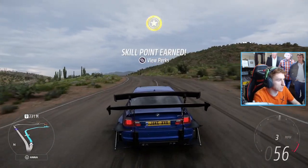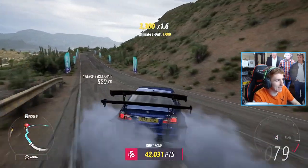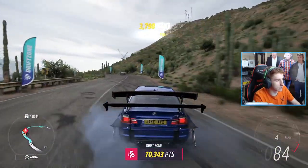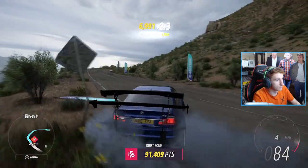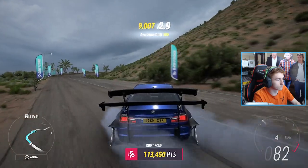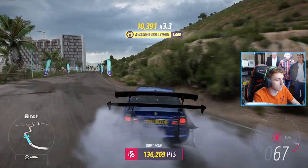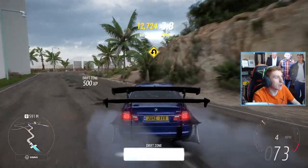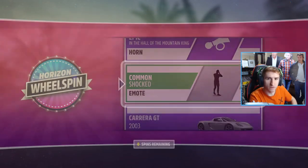I need to do this drift zone for my story progress. I'm determined to get three stars - I know I can do it. I'm not that bad at drifting. Get the back end out - there we go. Fourth gear seems to be the dream gear for this. Stay on track... turn around a bit, one last drift. We've done it this time. 156,000 points - I'm happy with that. Yeah, this baby can drift!